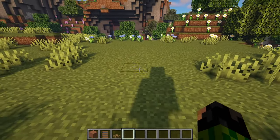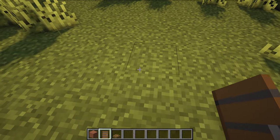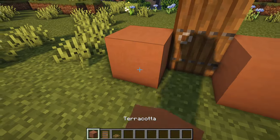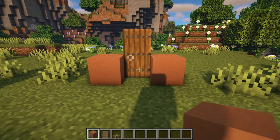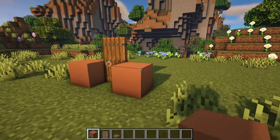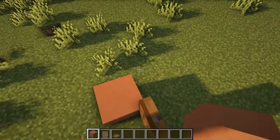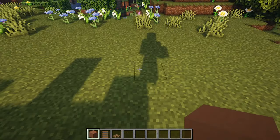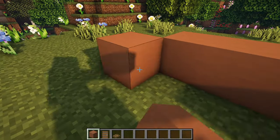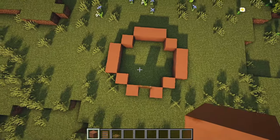The first thing we're going to do is place down where we want our doorway to go. We want to place it on the back of a block so that when we place two terracotta next to it, it sits with a little bit of depth added in. Two terracotta blocks placed down, then one next to each of them, three more on both sides, go in by one, and then three more at the back — making this circle shape.